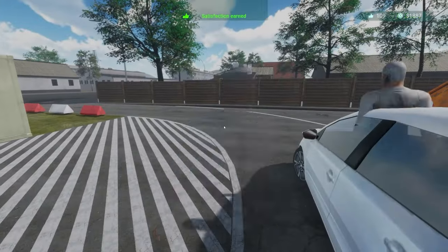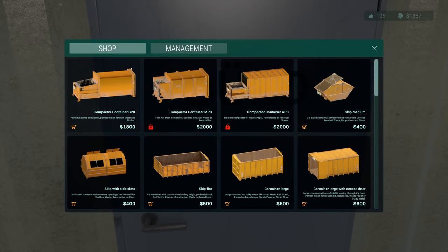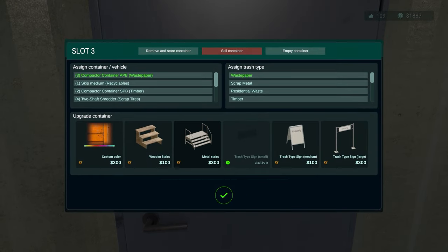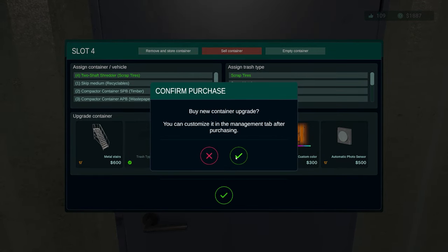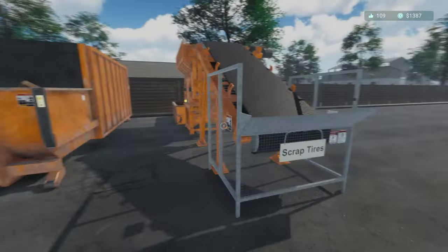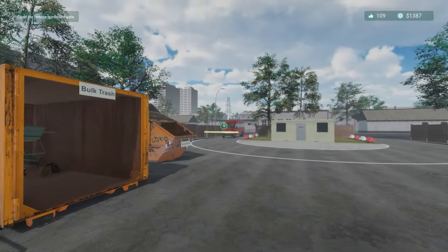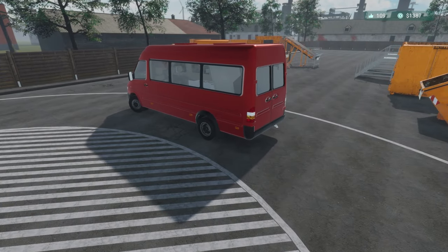I'm going to have a quick look at management and see what some of the other skips are like. Just lighting and signage - we don't need any of that. The compactor has metal stairs which are pretty good but I don't think we need that. For the scrap tires, automatic photo sensor upgrade - yes. Is that now active? It says it's active. Do we see any external sensors? I'm guessing as soon as you put something in there it detects it and just works. Sadly we won't find out now - there's a massive pile of recyclables.